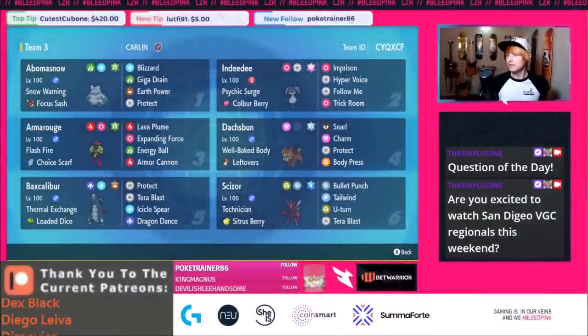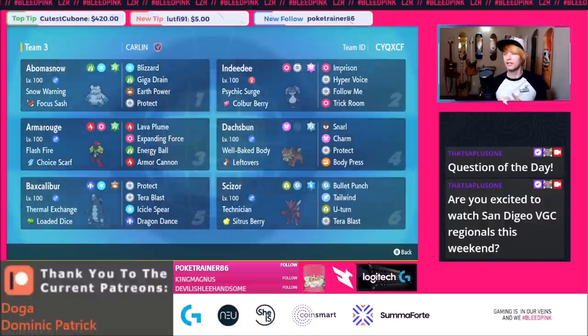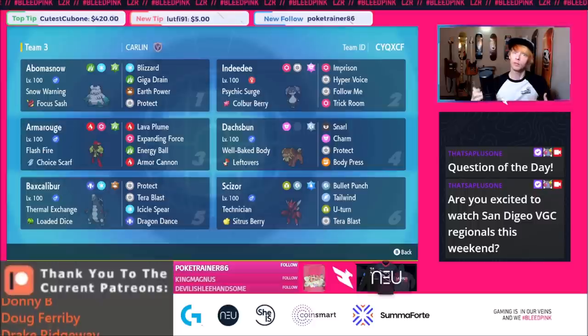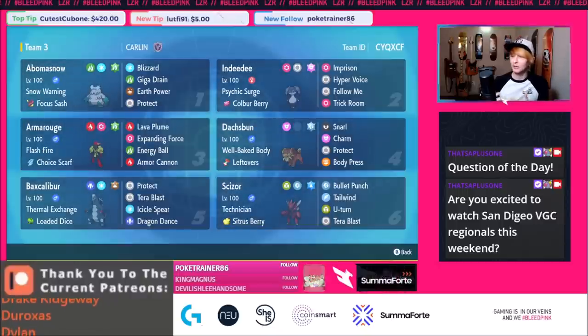Let's go into the team fixing portion. I really like all of the Tera choices for the most part. Ground Tera Baxcalibur is cool, Water Tera Scizor is cool, Steel Tera Dashpun is cool, Grass Tera Armourouge is cool, and I'm actually a fan of the Fairy Tera Indeedee — it lets you block a dark attack once, and next turn you can still block by going Fairy Tera. That's a really, really cool tech.